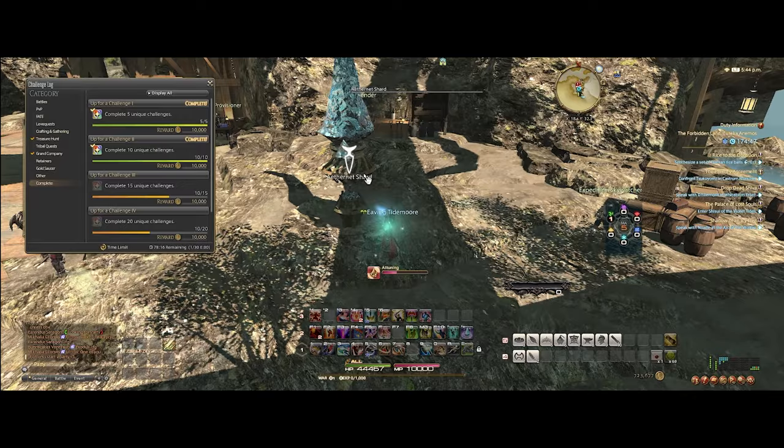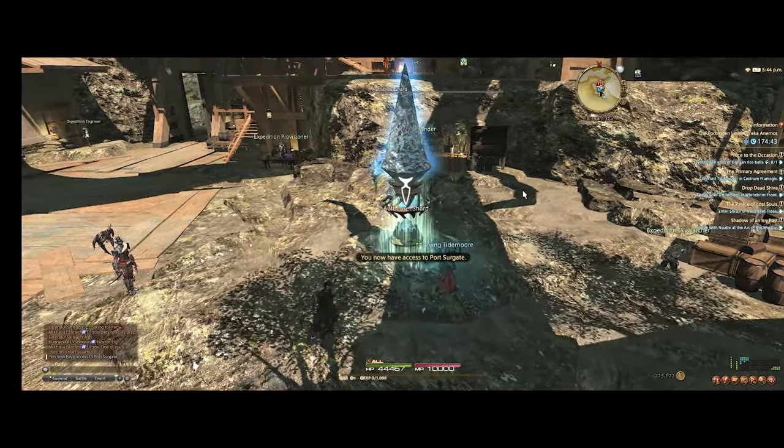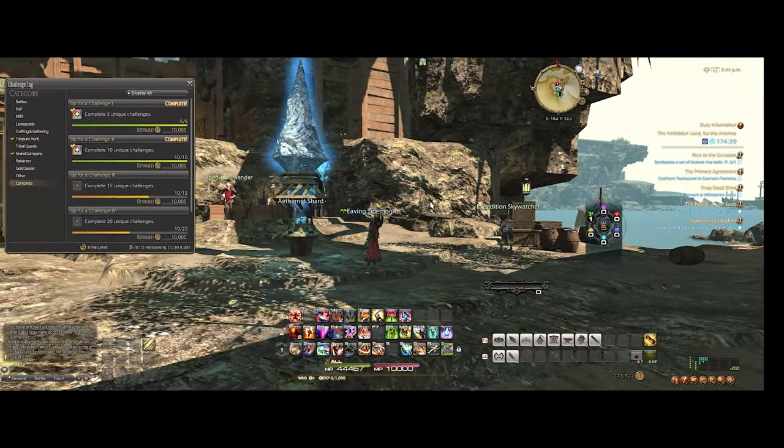Make sure you attune — I almost forgot. Not that it matters much, because you can't get to Eureka unless you talk to the on-porter in Kugani, but still, don't skip it.